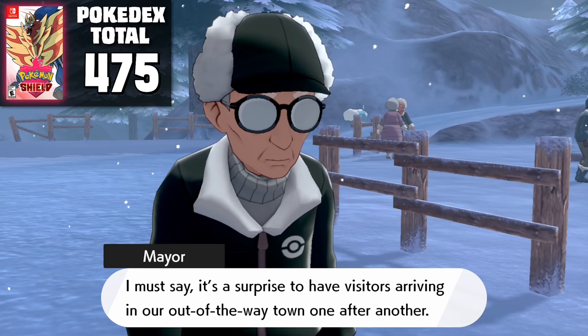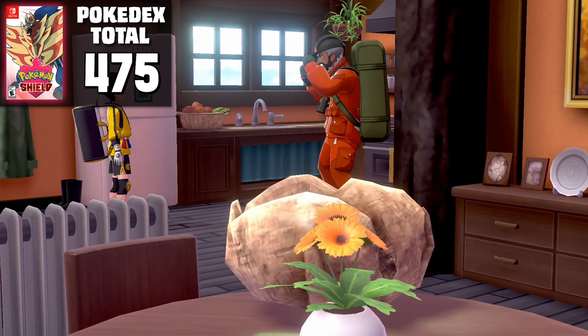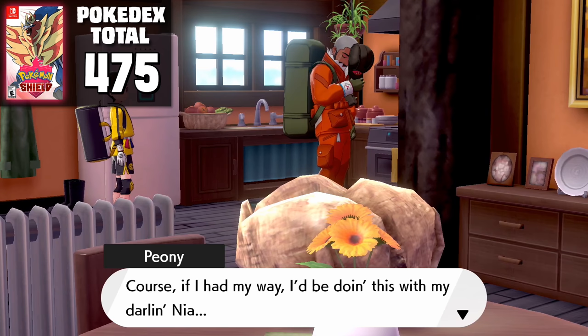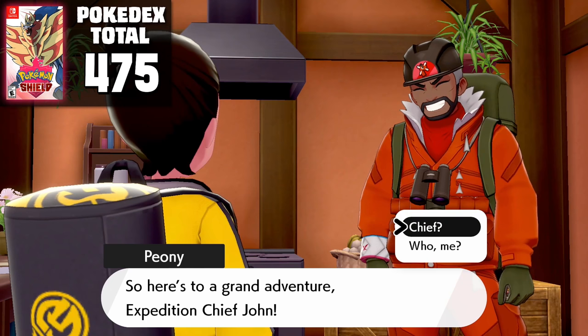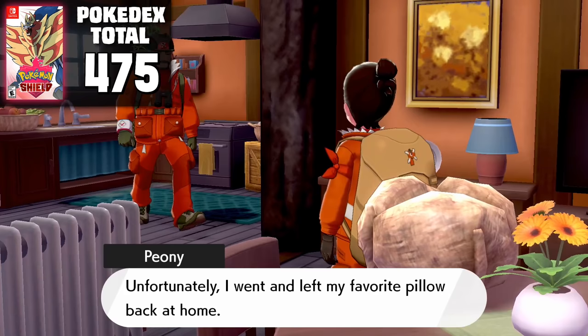At the entrance to Freezington, we meet the mayor of the town — whose name is literally Mayor — and we're told about the area's history, including the mysterious statue in the center of the town. At Peony's house, he initiates us into the program and gives us three legendary clues that he wants us to investigate. These tasks are essentially the core parts of the DLC, and we can take them on in basically any order. Peony also gives us a uniform and a Master Ball, which is an enormous help for catching all these legendaries.